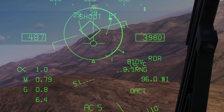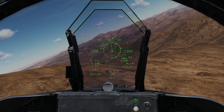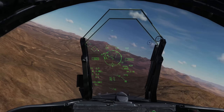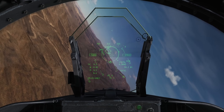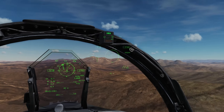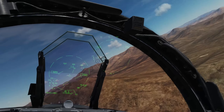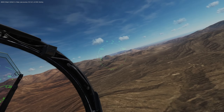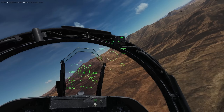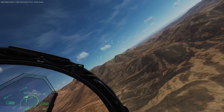He's defending the Fox 3 and I notice out my left that there's another bandit. I go into HACQ mode using the sensor control switch, lock him up, fire a Fox 3 at him, and continue to press. The HMD is making things a lot easier — all I have to do is use the HACQ or LHAQ mode, look for missile launches, or look for potential bandits.